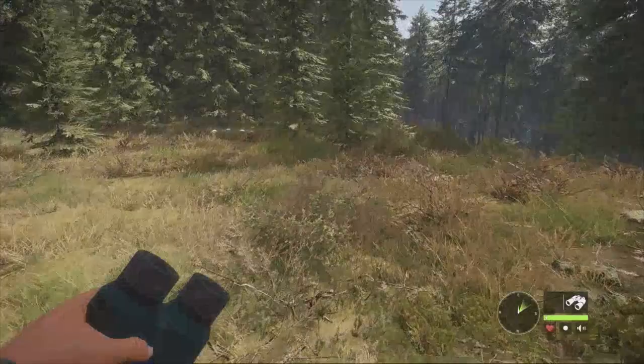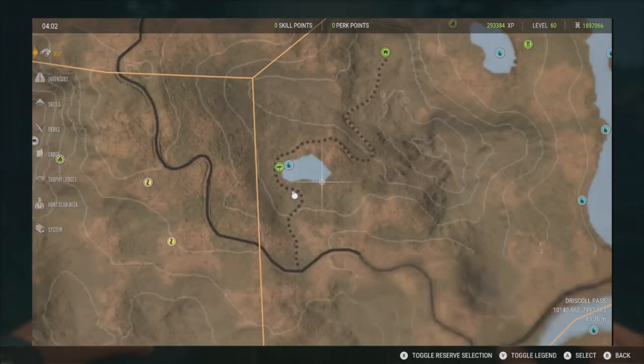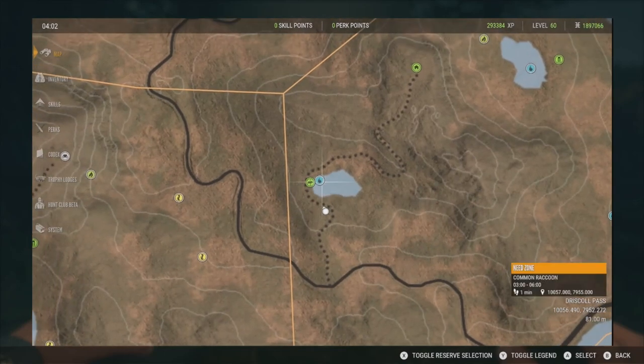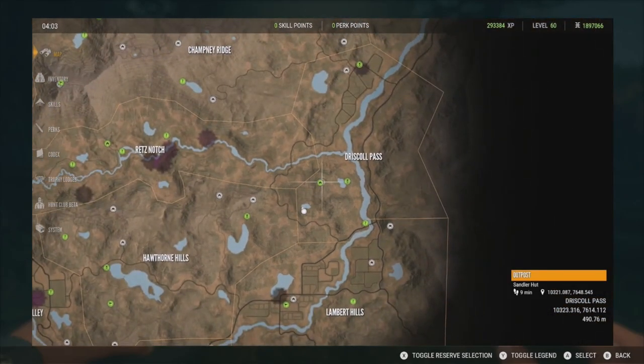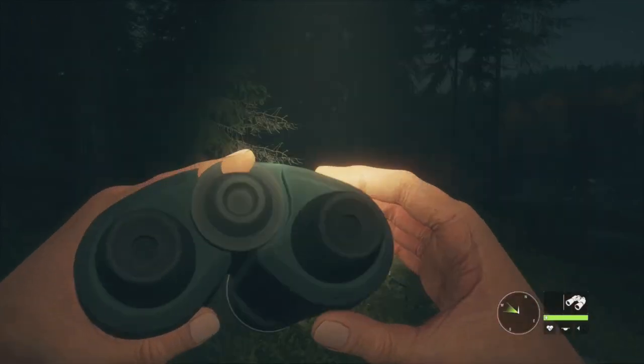Let's jump in and take down some raccoons. We're starting at this little lake — it's not the biggest, but it has one zone with about five or six raccoons and is probably my best zone. The closest outpost is the Sandler Hut, though I came from the Coal Hill Cabin.